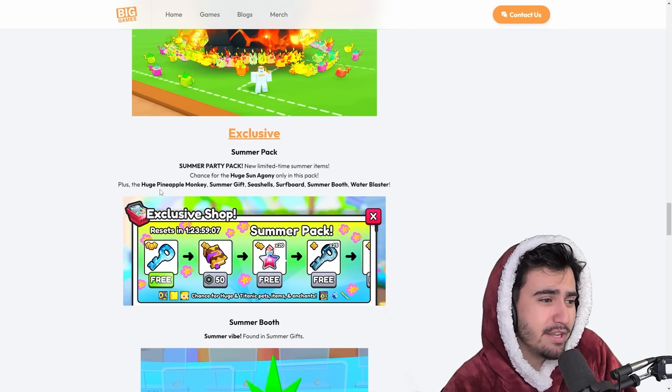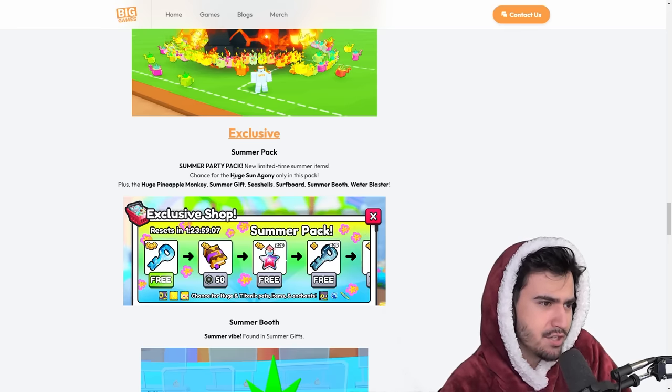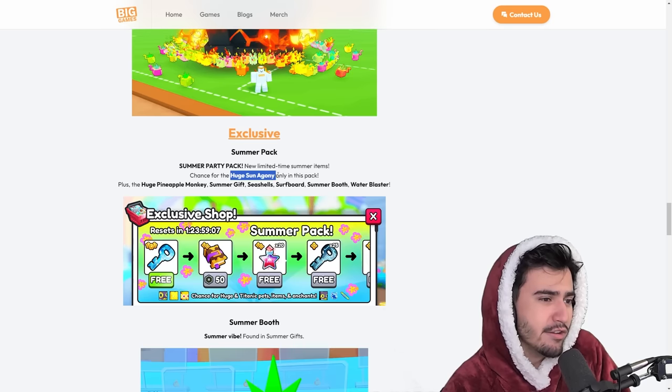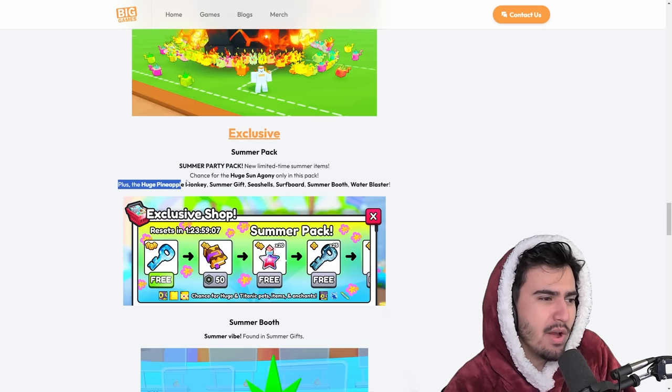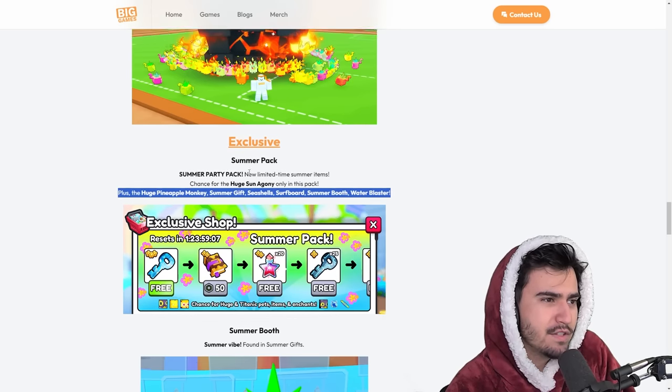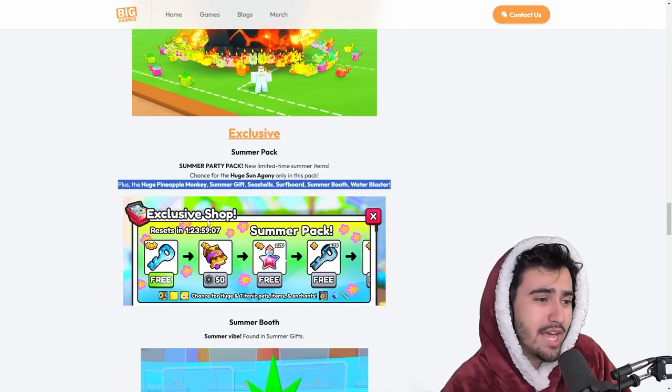It seems like from the summer pack you can get pretty much the same things as the summer gifts, but the huge sun agony can only be obtained from this pack. I'm surprised they don't add really cool exclusive stuff to get more people interested, because it doesn't seem like they added too much to the pack compared to what was available before.